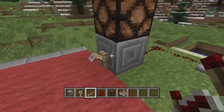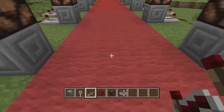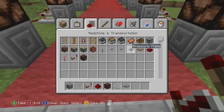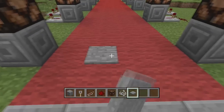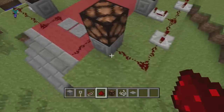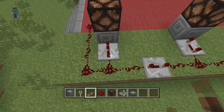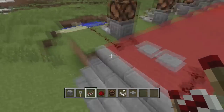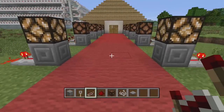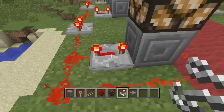Here's another way you can do it using pressure plates. Take away all the trip wire hooks and put some pressure plates in the middle of the carpet. I'm going to use stone because it's more aesthetically pleasing. But don't do this setup as-is because the lights won't flicker - they'll stay on. The reason is those two redstone repeaters at the beginning.